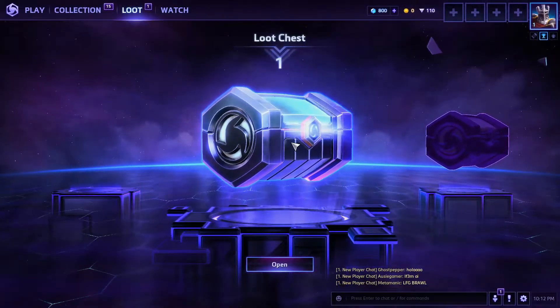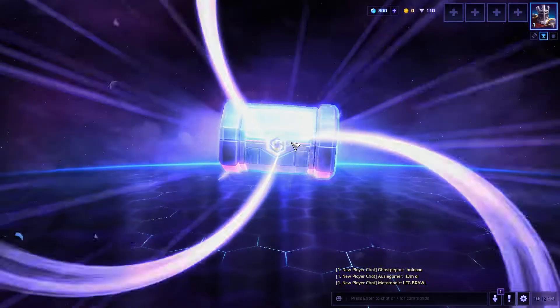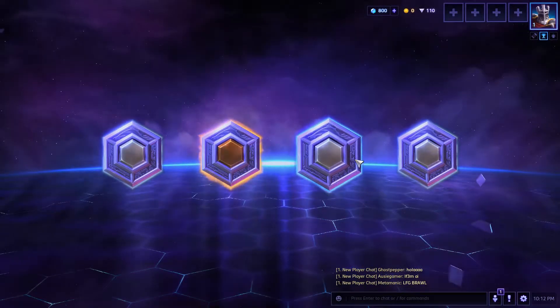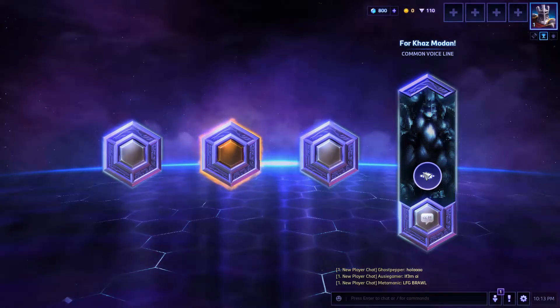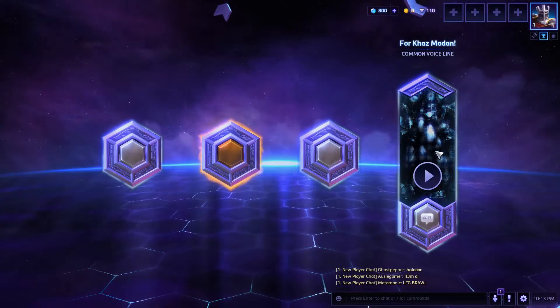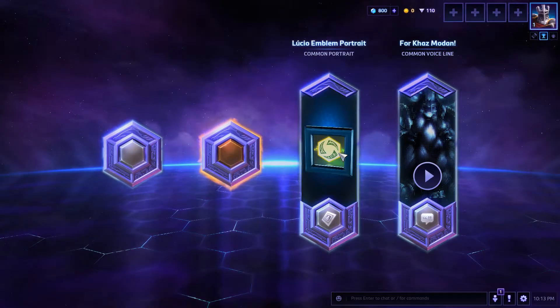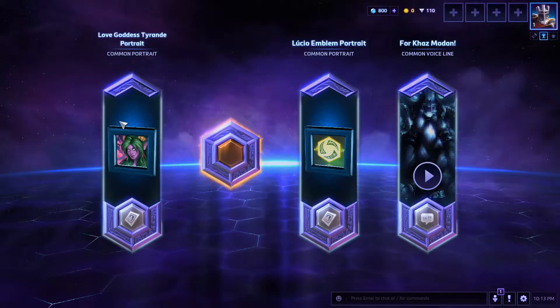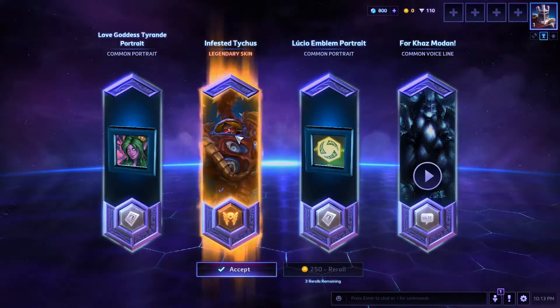Alright, let's have the last box. Chess magic. Let's see — I think that's something to do with the forecrafter, 2 portraits, and a legendary skin.